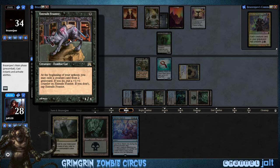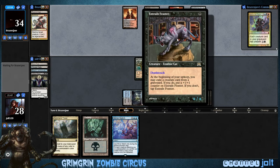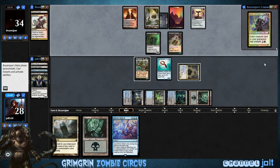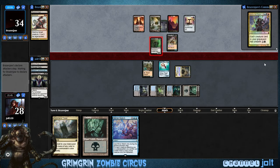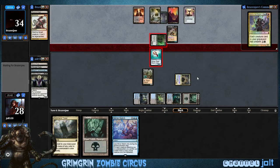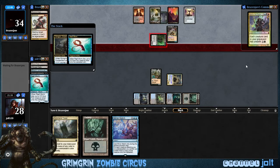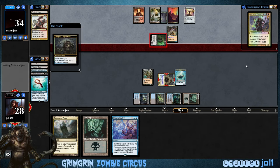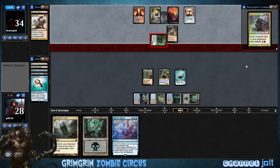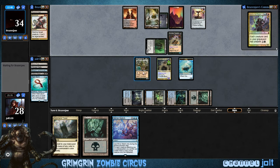Zombie Cat — give you upkeep. Exile a creature, put a plus one counter on. Little Zombie Cat eating all the dudes in the graveyard. Okay, so we're gonna declare a blocker, sacrifice a creature, and get a 3/3.